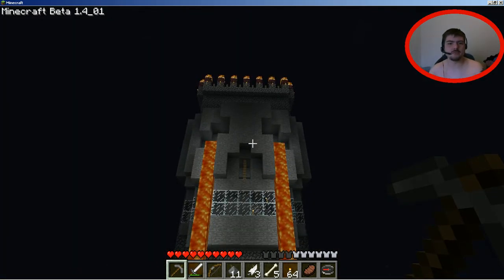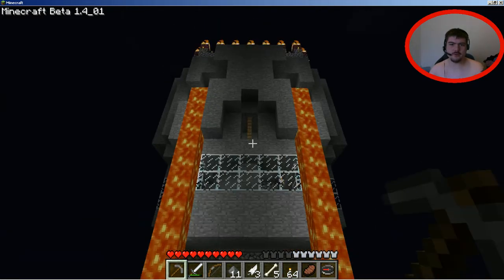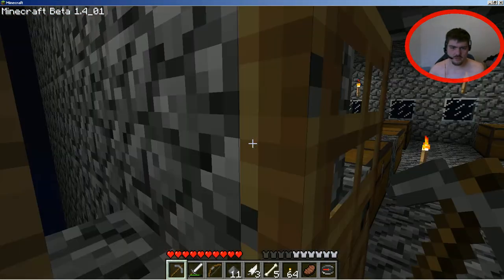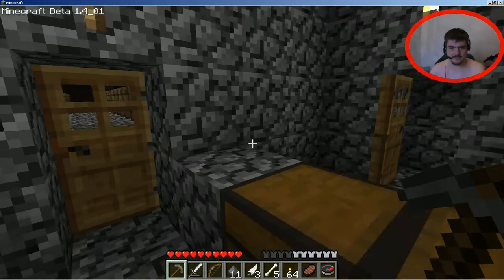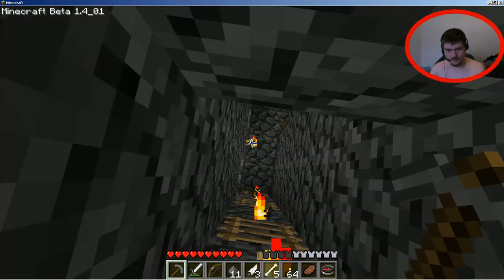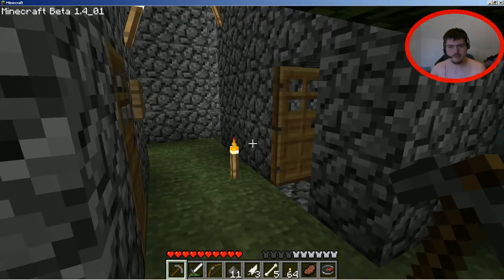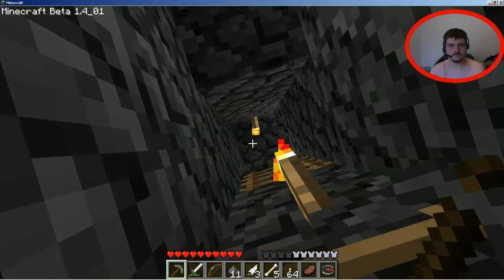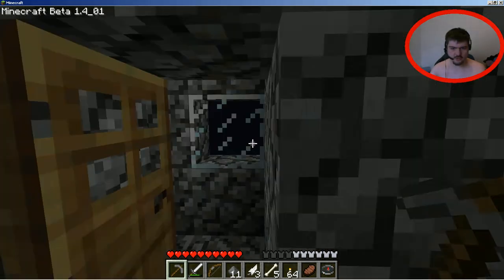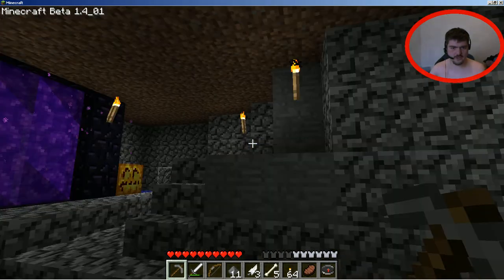This is Skull Spire, which I will have to give some credit to Yahtzee from Zero Punctuation for giving me this idea. I got a template for the skull on YouTube — I'll find the link for that. Basically, the first floor is my tree farm. The second level is massive storage, which I haven't even used yet. The third level is the living quarters, with an infinite cobblestone generator.